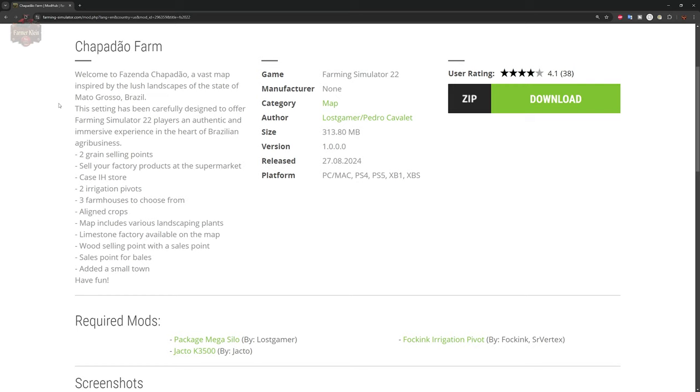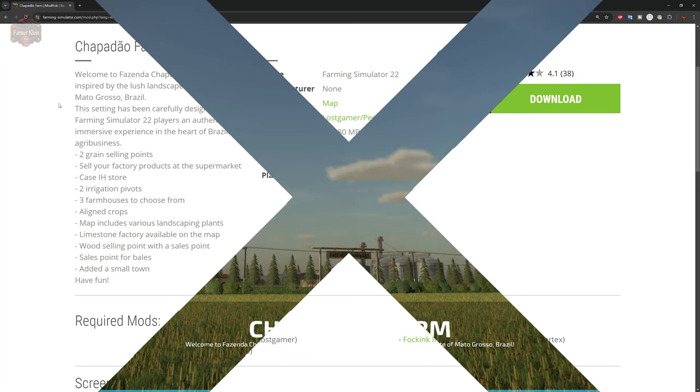This map also includes three required mods: the Mega Silo package, the Jackco K3500, and the Frock Inc. Irrigation Pivot. With that, let's go ahead and load on into the map.